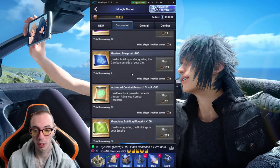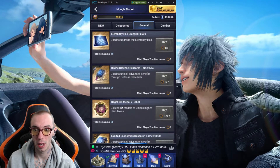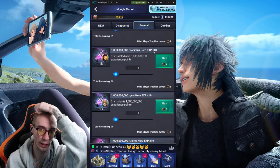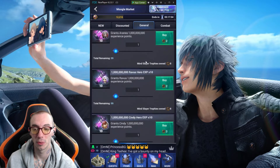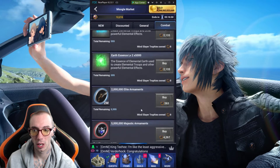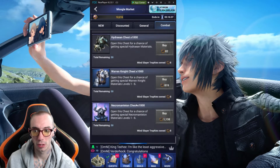Every 24 hours something else might be in this discounted section. Make sure you check this section before you go into the general because you could be wasting a lot of trophies. We got Elements Hall Blueprints, Regal Iris Metals, and then your other basic stuff. The XP is not as much as it was before — now we only get 10. I'm glad I stocked up on XP on the last event. Then you got your Metals, which are all the same. In the Combat section we got your Leviathan, your Shiva, Ice Elements, Rations, some Mercenary Materials to train Mercenary Troops, Angus Power-Up Materials, and then some other chests.